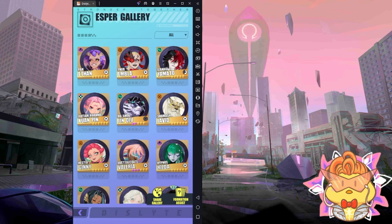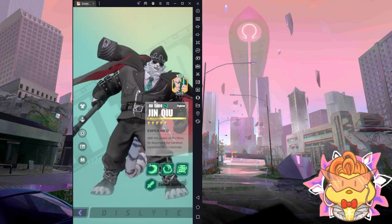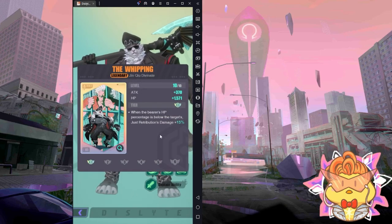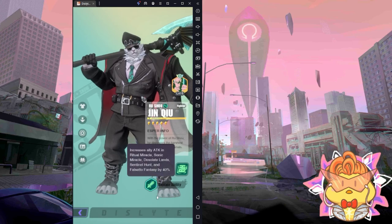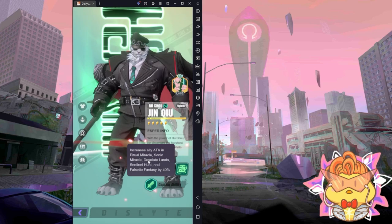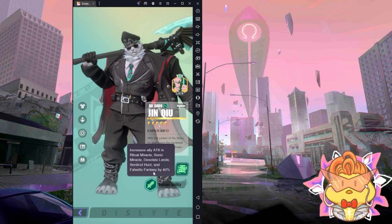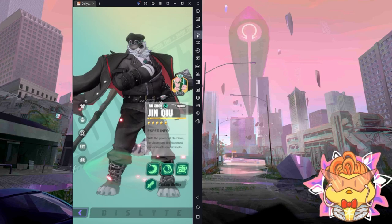Let's take a look at Jinchu. His model is very cool and he's definitely very good as well. His definite skill is: when his HP is lower than the enemy's HP, his S3 damage increases by 25%, which is nice. He has a leader buff of 40% attack in Ritual Miracle, Sonic Miracle, Desolate Land, Sentinel Hunt, and Philastor Fantasy, which includes Chimera and the Anomaly as well.